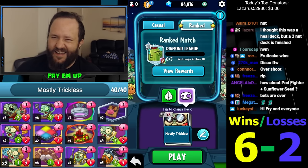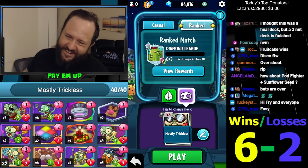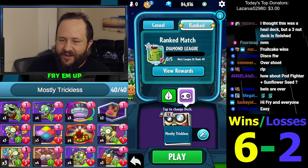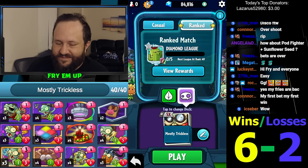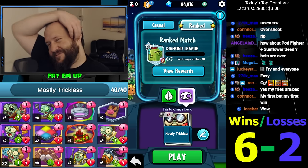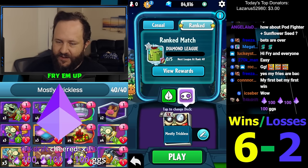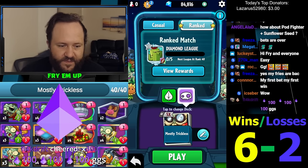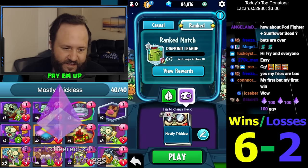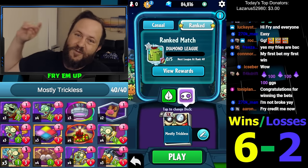So anyway, that was great — that was the Mostly Trickless Valk. I think this is the minimum amount of tricks. Kite Flyer was really good in this run — I should probably run more. I was thinking of the possibilities, and you don't need a very strong turn-three play; you just need long-term advantage. Thank you Flight Drift for the 300 bits. Anyway guys, that's gonna be all — it's definitely going on YouTube. See you in the next one. Peace. This is Frye.